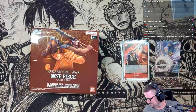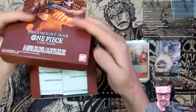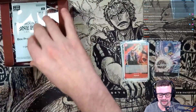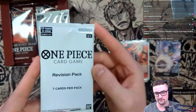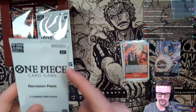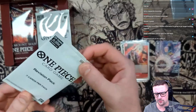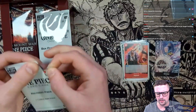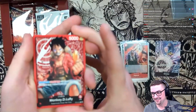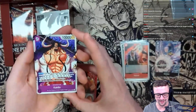Can't wait to see what we got. Also a very cool thing they did with this box is they included a revision pack and a box topper. The revision pack, if you haven't heard about it, is actually seven cards from sets one through four - random cards, and I think you're guaranteed to get one leader from the starting four starter decks. Let's see - the Luffy TCG pulling the Luffy starter deck leader! I'll take it. And the nine-drop Kaido - that's actually a really good card!